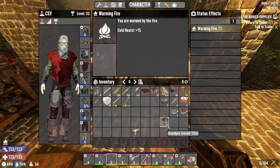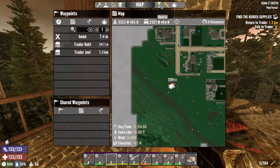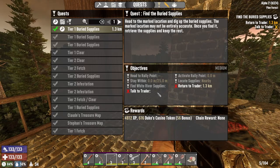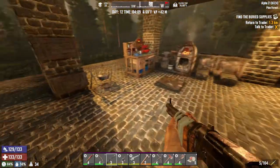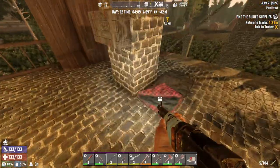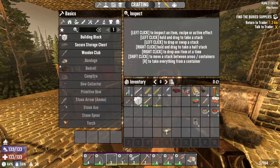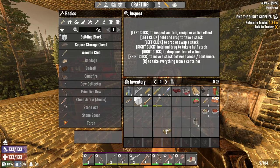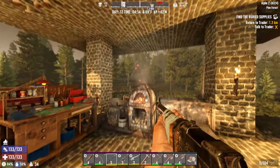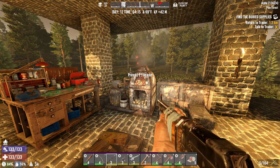Daybreak — so we need to go do something. I need to turn in that last quest. Return to trader — yeah, the last buried supplies he had. We'll have to see what Trader Wreck has. I added some mods — the HUD mod is pretty cool. Now we have food and water displayed down here instead of up top, more visible with percentage — I like that better.